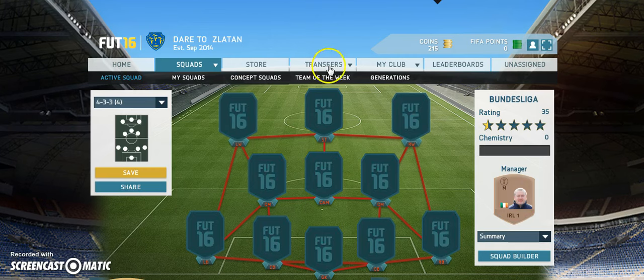I might be doing some squad builders as I update my squad before Christmas. And today we are going to be doing a cheap starter squad. This squad costs me 7,000 coins, so pretty much most players after a week should have at least 7,000 coins. You can get this squad very, very easily. So let's just get in with the squad, and we are going to start with the goalkeeper.